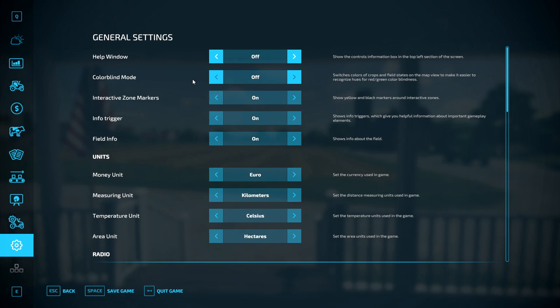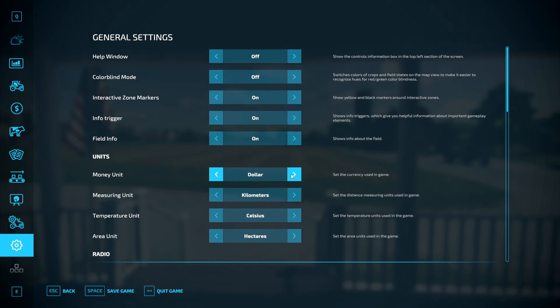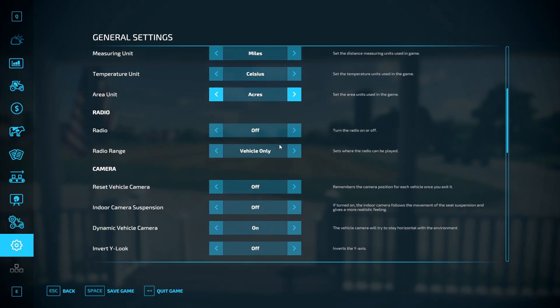Field info — I keep this on so you can walk up to a field and it gives you information on your field status. Currency — I'm going to set this one to dollars since we're on a different map. Measuring unit — I tend to keep miles because it's what I'm used to. Temperature — I keep it on Celsius. Area unit — hectares or acres, entirely up to you.